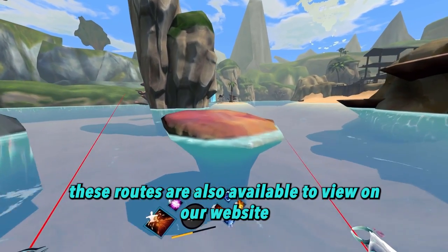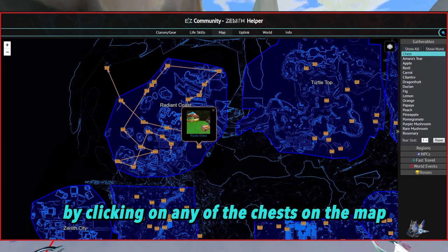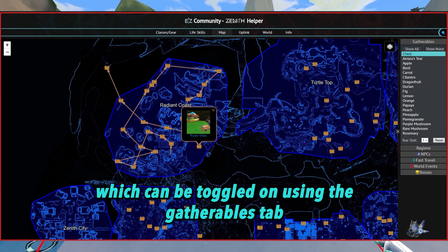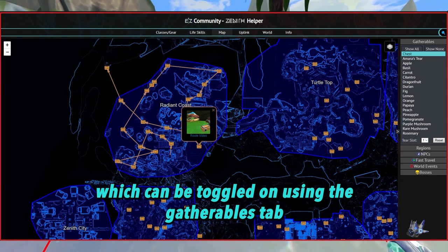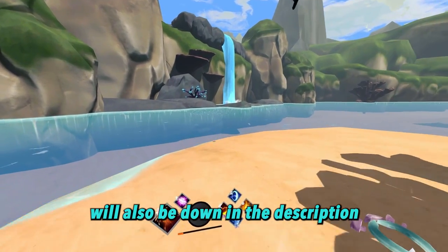These routes are also available to view on our website through our interactive world map by clicking on any of the chests on the map, which can be toggled on using the gatherables tab. The link to both of these resources will also be down in the description.